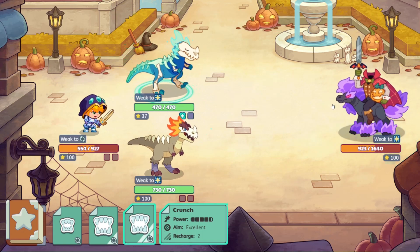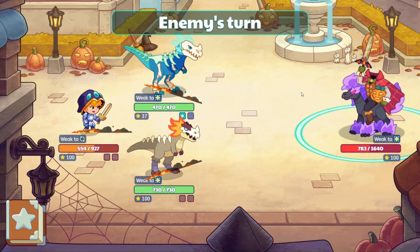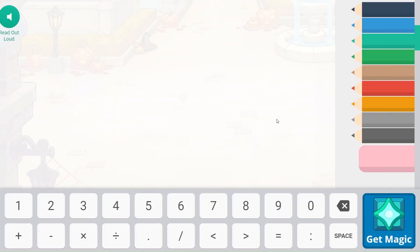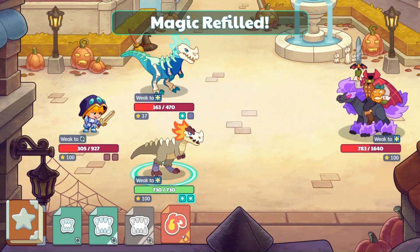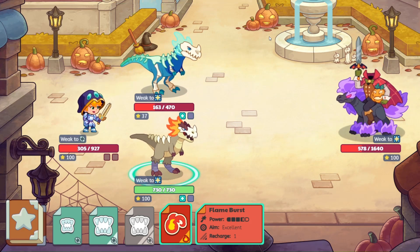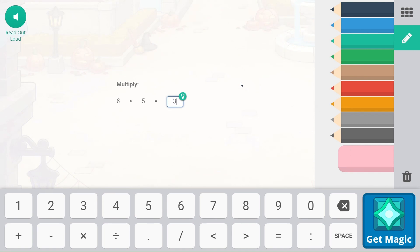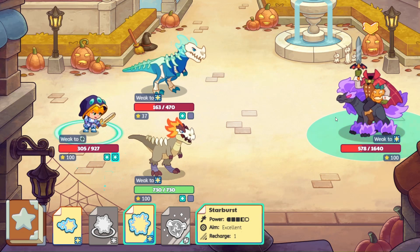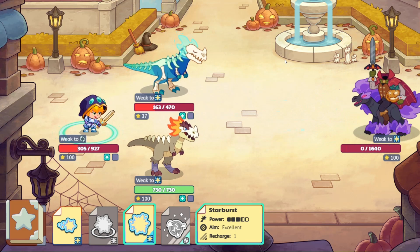He's going straight in for the attack — wow, he's getting feisty! Six times zero is going to be zero for us. Let's go ahead and send our Flame Burst his way — nice! And then it's going to be our Starburst. Okay, goodbye, goodbye.